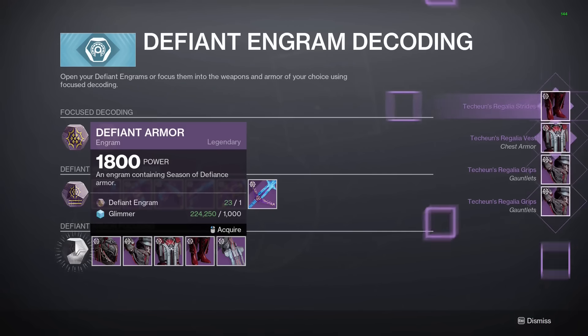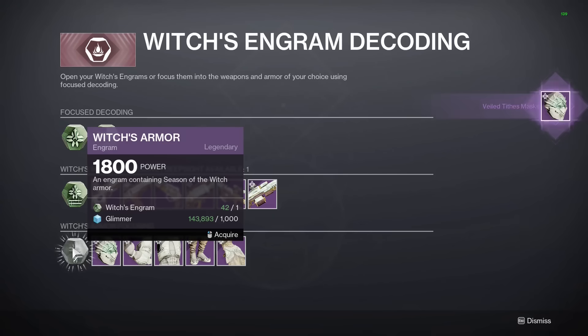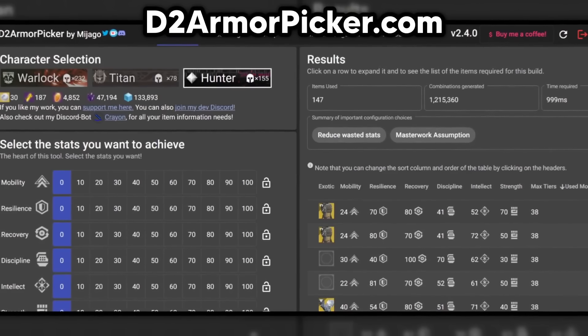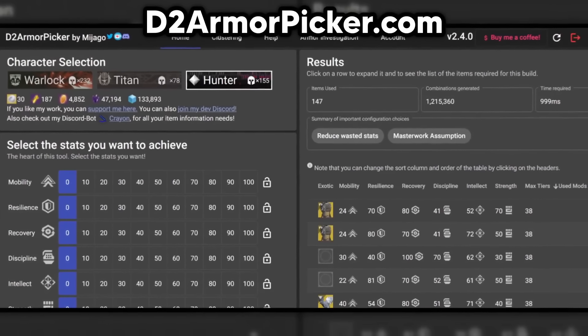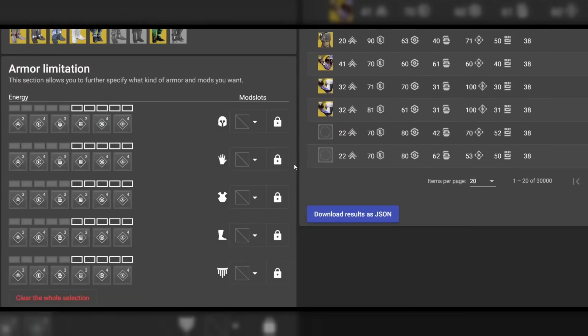Once you decrypt about half of your engrams, go ahead and swap the ghost mod to one of the other stats, then continue decrypting. Make sure you hold onto all the armor you get, because the next step is finding the perfect combination for your build. Head over to d2armorpicker.com and log into your account — this will calculate every possible combination of gear in your vault to help you get the exact build you're looking for.